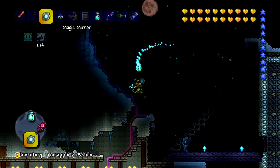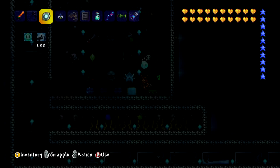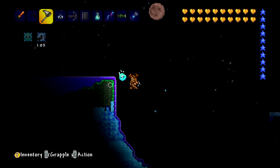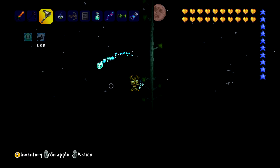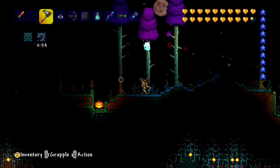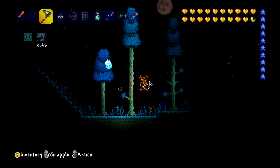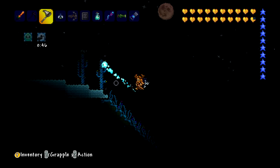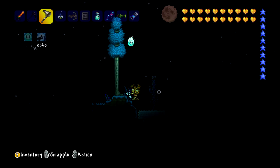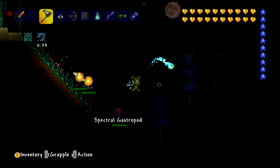Oh, it's a full moon! We need to initiate lockdown mode before we leave. Oh, werewolves, werewolves, werewolves — why would you do this to me? Let's have a little look around. Do we see any lightning bugs? I do not see them — I imagine they glow like glow bugs, but I'm not seeing any. They may or may not even be in this update.